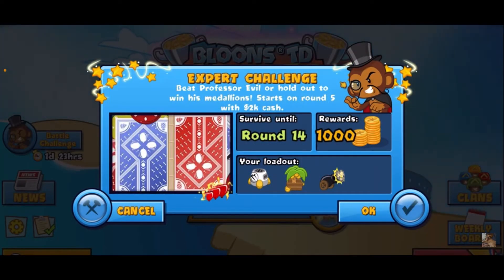Hey guys, Cory NWF here. Today we're doing a Professor Evil challenge — it's an expert challenge: survive until round 14 with 14,000 medallions. We've got the bomb, farm, and spike factory, and it looks like it's speed. We're starting on round 5 with 2k cash.